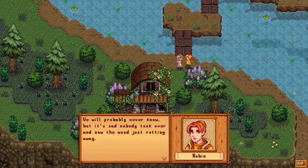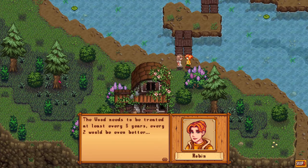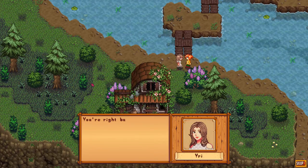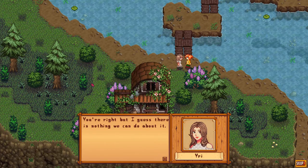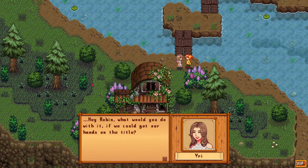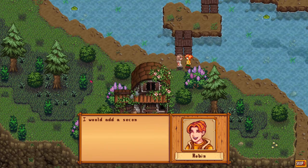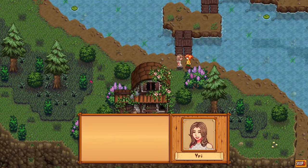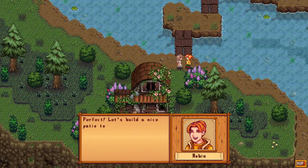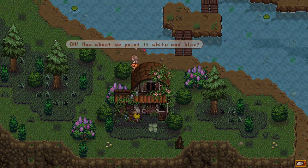Robin continues: 'It's sad nobody took over and now the wood is rotting away. The wood needs to be treated at least every five years, every two would be even better.' Demetrius asks what Robin would do with it if she could get the title, and she says: 'I would add a second story, build a balcony, large panoramic windows, a nice patio - and paint it white and blue.'